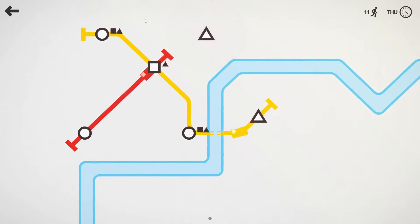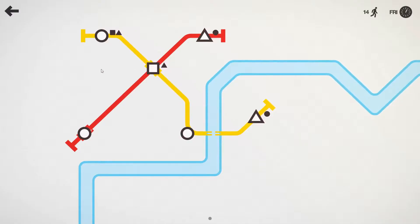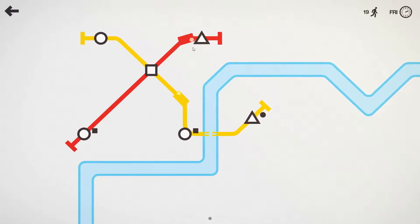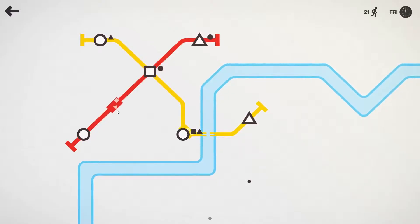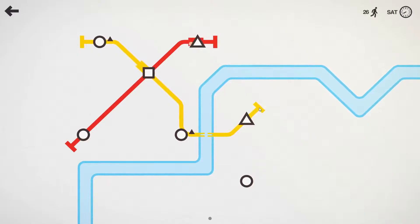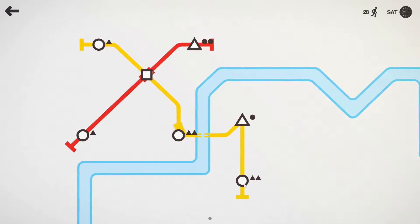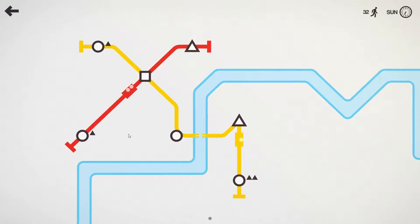One thing we learned in the last episode was that it's a good idea to have mostly different icons on one line, because at a triangle station there can only spawn everything but triangles. As you can see, the circle spawns a square and a triangle, so the square wants to go to the square point and the triangle goes to the triangle. So I think we're going to extend this one here, because this circle will only spawn triangles and rectangles for now — three stations, that should be alright.